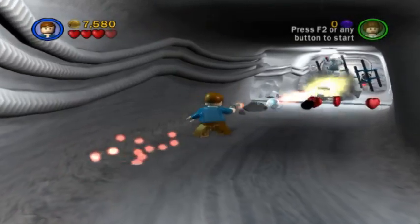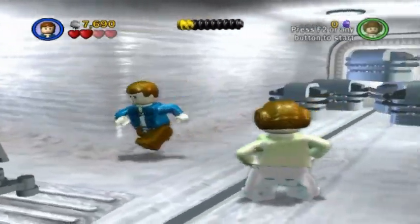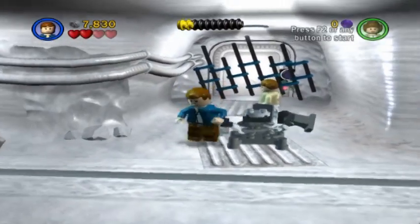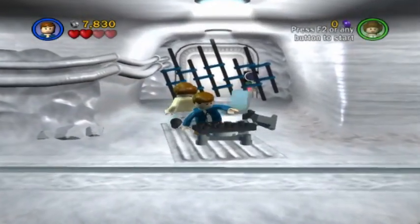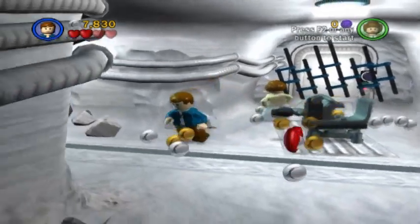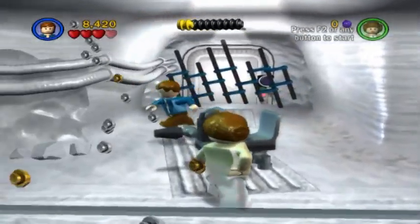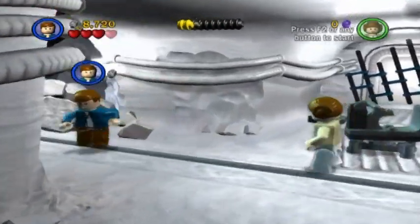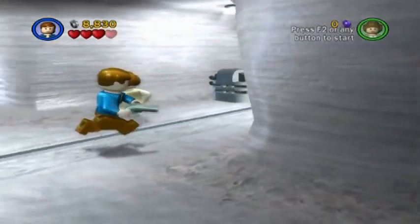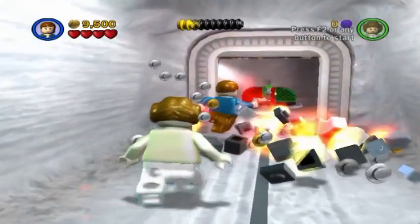And speaking of which — snowtroopers! As you can imagine, snowtroopers are stormtroopers that work in icy environments. Now, we're going to build this turret right here, which will give us some studs. But we're not going to use it just yet, because there are a few extra things we can collect while we're here. In fact, we have no choice but to do it, because someone is waiting for us behind one of these doors.